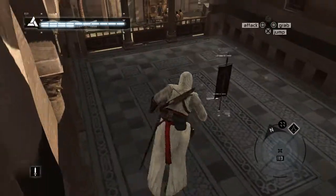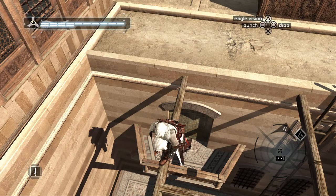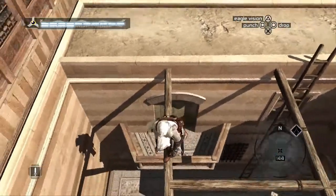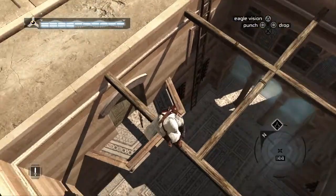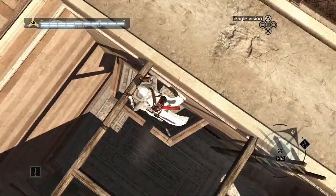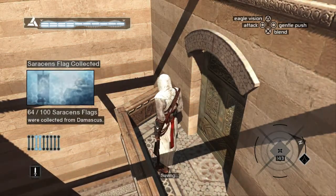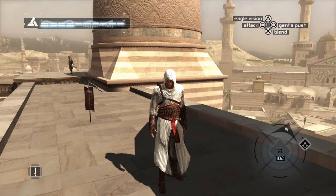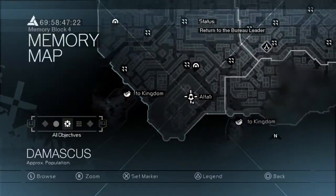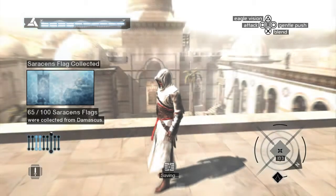Flag thirty-one is quite awkward to see actually — it's on this little balcony in this courtyard, right on the very edge of the district. You should be able to just come along this beam and drop down from above to collect it. Flag thirty-two you can find right up on the top of this massive palace — here on the map. We're actually going to be coming back here in the next video for the assassination mission.